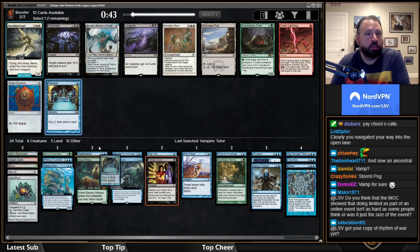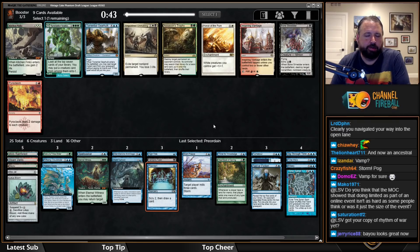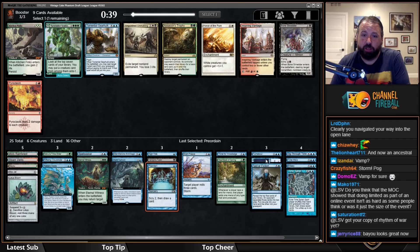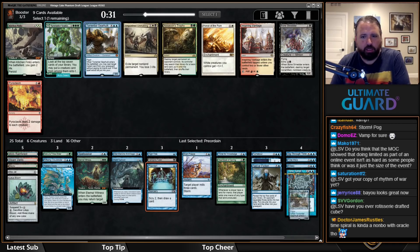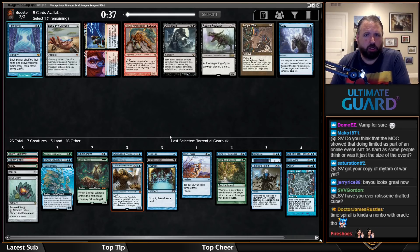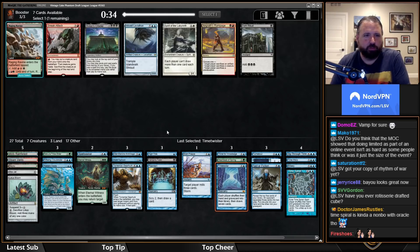Now we have Torrential Gearhulk, which is nice with Dig Through Time, Commit//Memory, potentially Turnabout, Force of Will. We're actually at four big spells plus Thirst, Brain Freeze, Vampiric Tutor, High Tide — that's enough. I'm going to take Gearhulk. I don't usually Gearhulk in these decks but I think it'll be fine. Oh, and there's Time Twister — the draw-sevens are just too important.